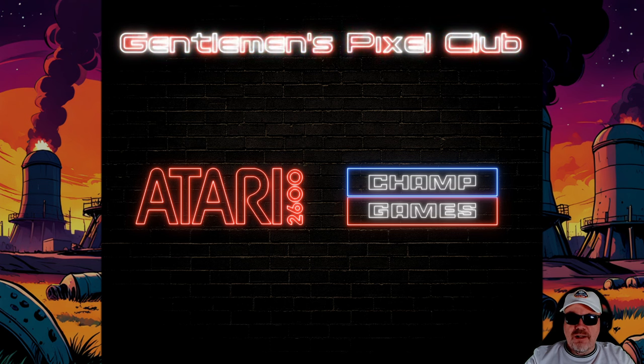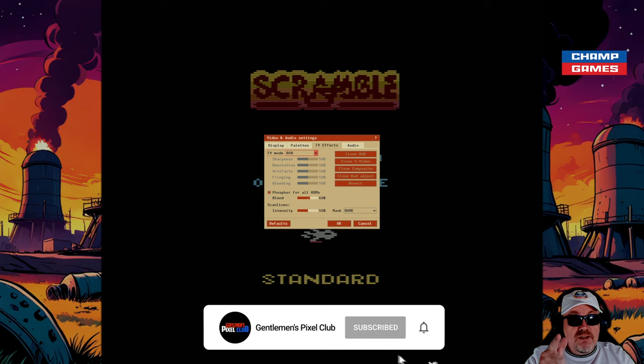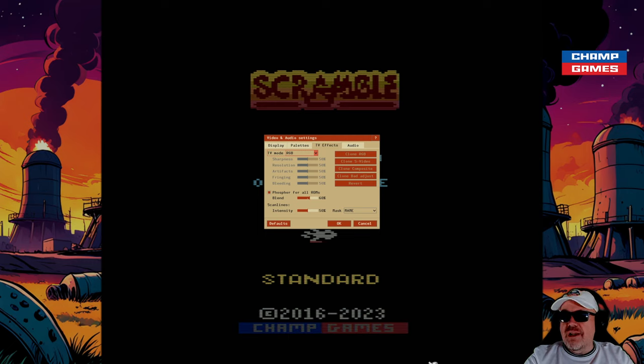If you haven't subscribed, please consider subscribing — it really helps the channel grow. Here are our settings for the Stellar emulator. There's a 'blend' option I want to show you — it's set to 60 for this game. It allows some of the graphics to look a little better, because the Atari 2600 flickers graphics at times, which I believe is sprite swapping in and out. With the blend and phosphor setting, it takes some of that away.